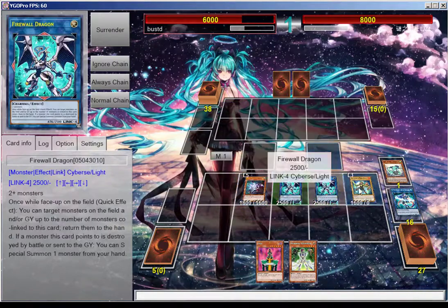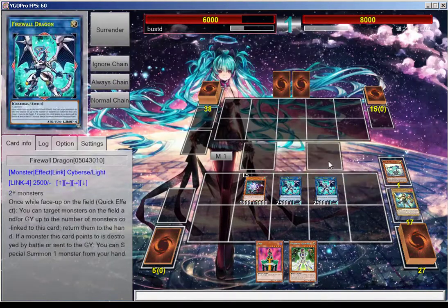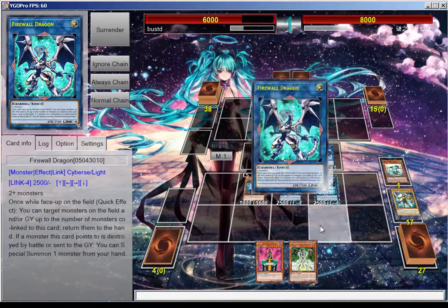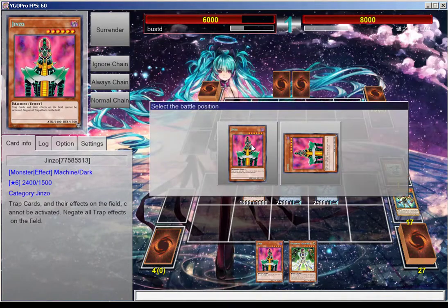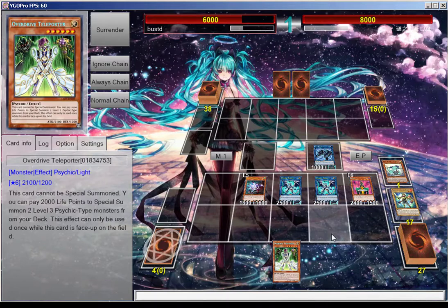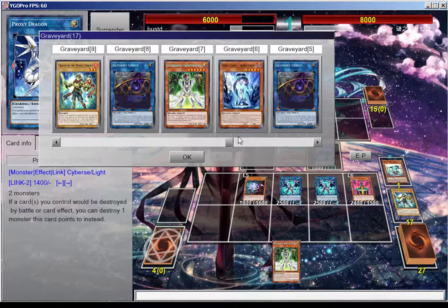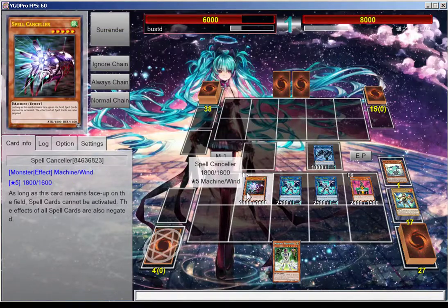With Firewall Dragon you can add back anyone you want, so we're going to special summon Spell Counselor over here. Then we're going to use this last one to go into a Link Spider up here, and we're going to get Jenzo out. That's pretty much all off of GoFu and Overdrive Teleporter. Now you're free to activate Firewall to add back Ghost Ogre.